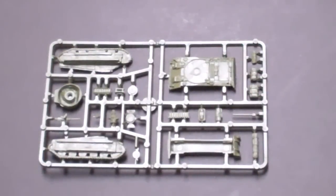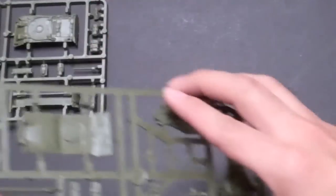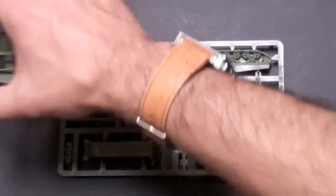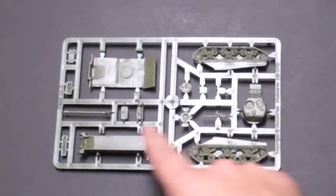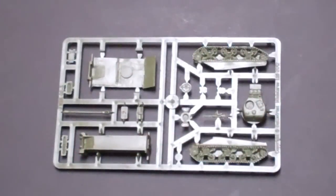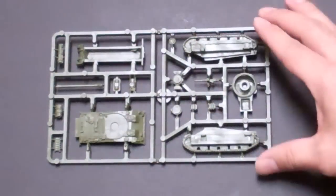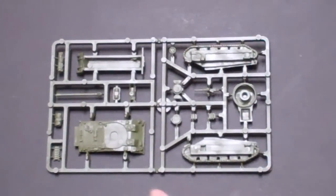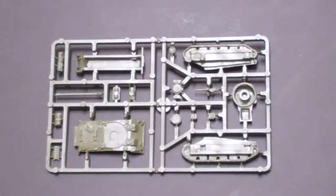You also get two Fireflies, which are effectively a variant of the Sherman. It has a slightly different turret with a bigger, longer barrel. Same thing — sides, chassis, top of the hull, baggage and all kinds of neat stuff to accessorize your kit. You get two of those.